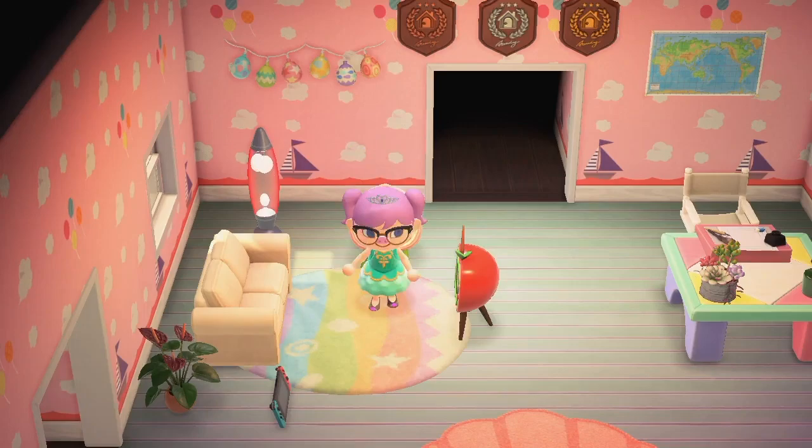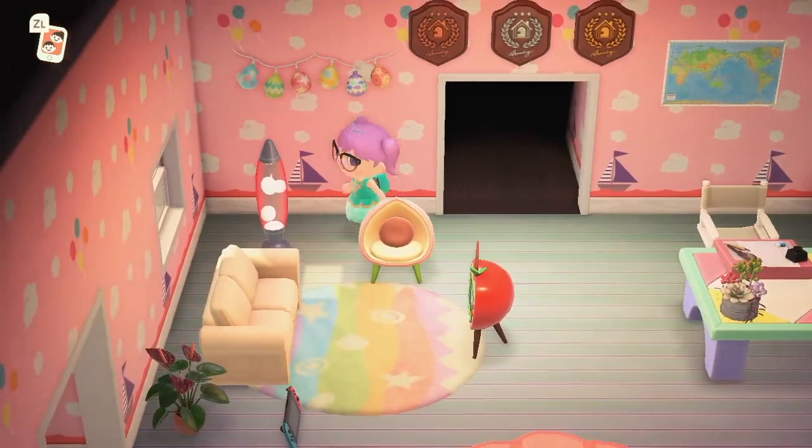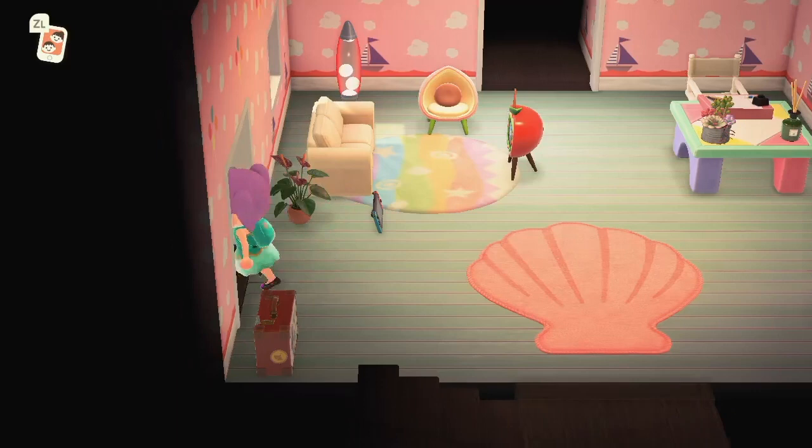Let's go inside. This is the main room — I've got my little living area with my Apple TV and a peach chair. It looks so cute when you sit in the peach chair! I've got my little letter writing station over here, my awards on the wall, and a nice little shell rug.